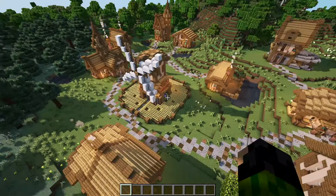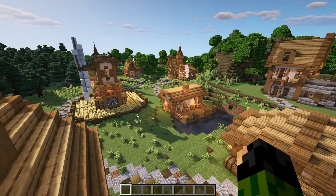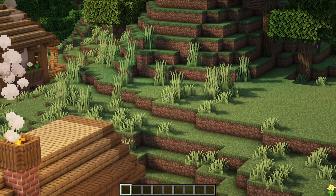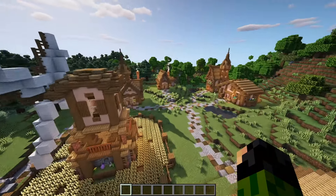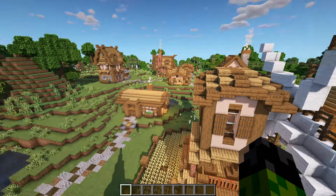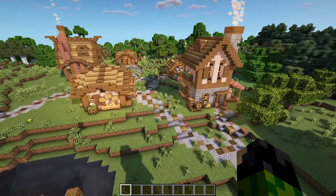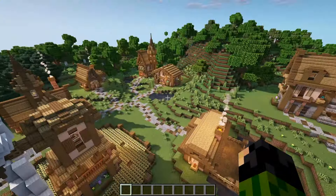So yeah, the pathway and the field of crops are added in. Now what we have to do is focus on the more natural elements, and by that I simply mean bone meal, so we can get some tall grass and double-high grass, as well as adding in some custom trees. I'm not going to do anything too extreme with the custom trees, but I'm also going to get some flowers so we have a nice pop of color around the village. And I think I also need to do something with these four ponds we have because right now they don't look all that interesting.